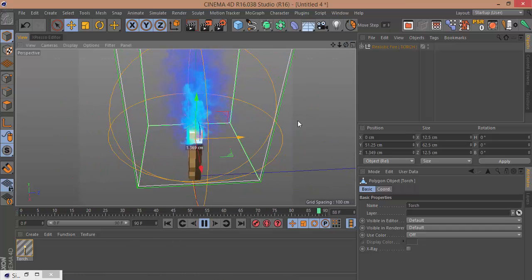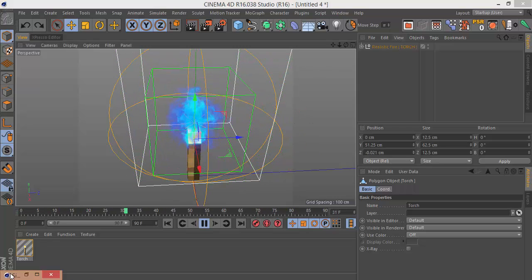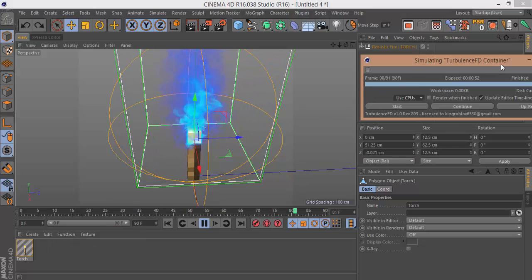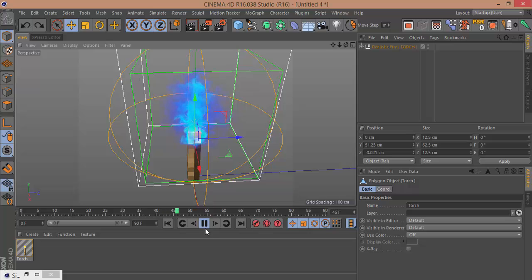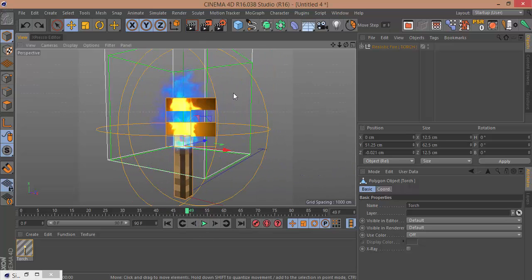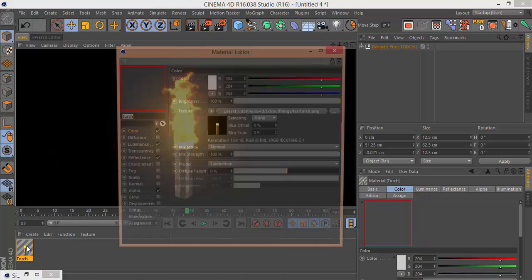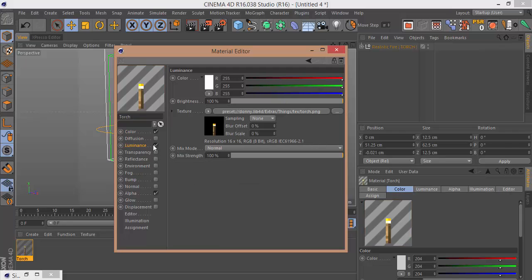It won't move when you move this torch — you can see it won't because it's like cached, I don't know how to pronounce it, but yeah you can see here. If you're in there you'll see that thing, let's take this off.